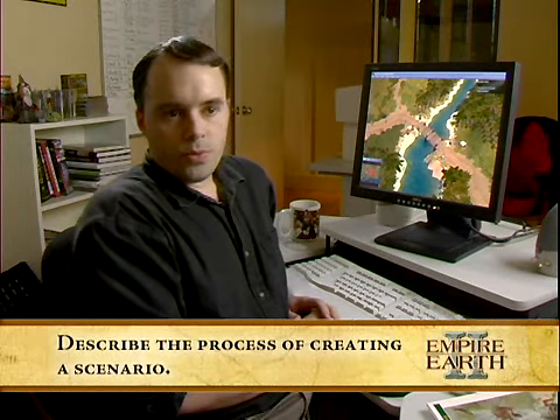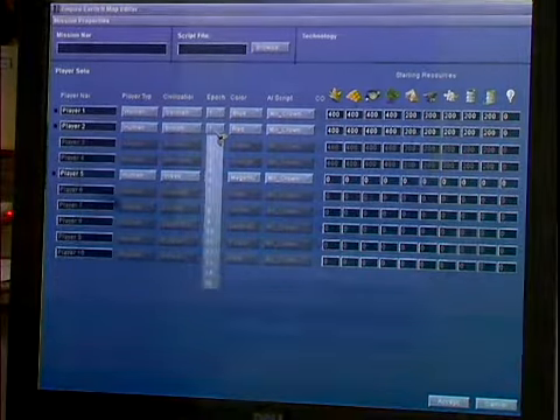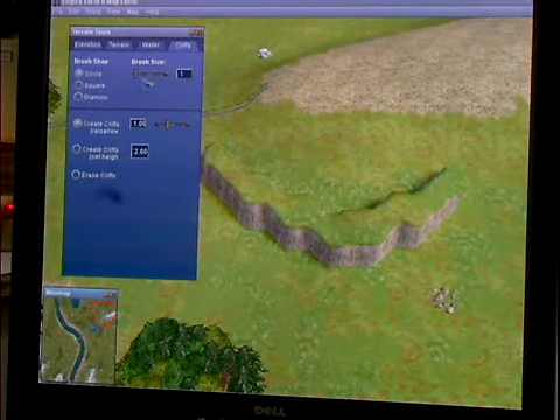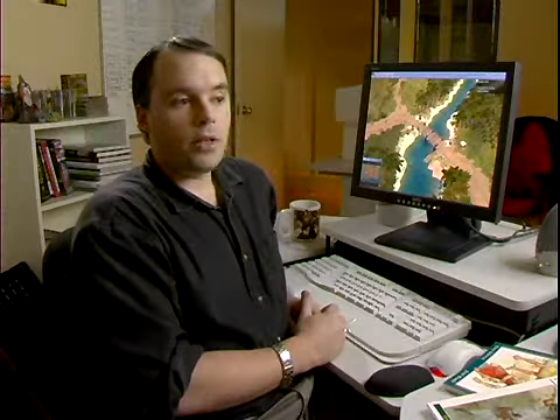When we start drafting the scenarios, we do it in paper and pen kind of form. Then you move from there into a map editor, using the tools to create the actual geography. And then from there you move into the actual scripting, which is making things happen for the player and to the player.